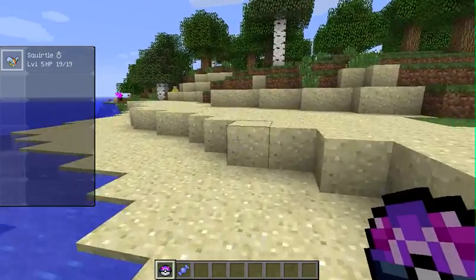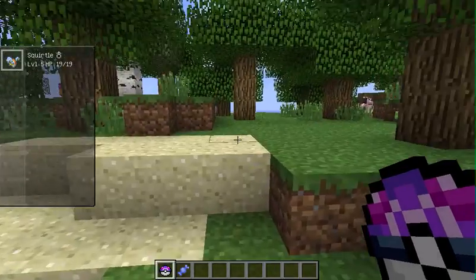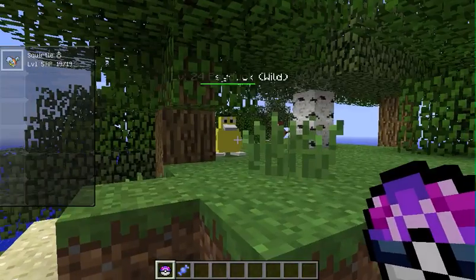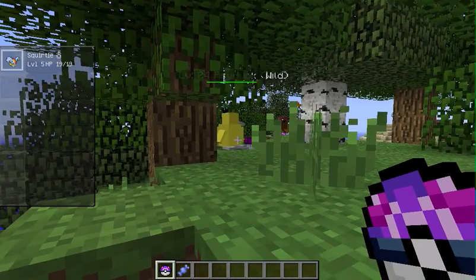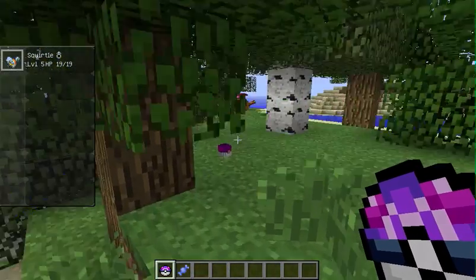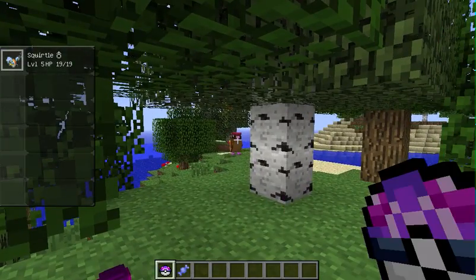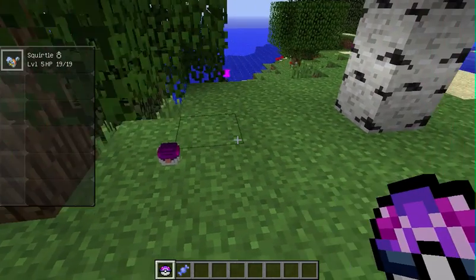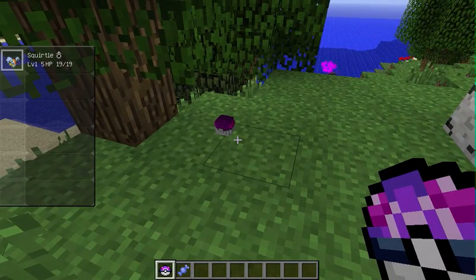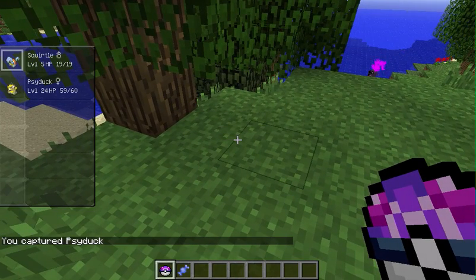Is that Psyduck? Oh, I'm going to have to catch that. Come here, Psyduck. And Psyduck is caught! Look at that animation — it's kind of dope. You captured Psyduck. And Psyduck will appear on my little box to the right up here. Let me select that by clicking on the little brackets.